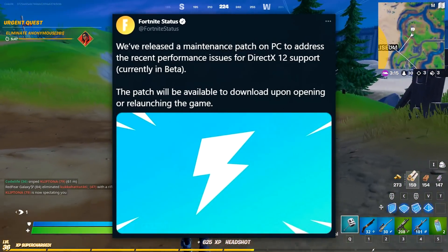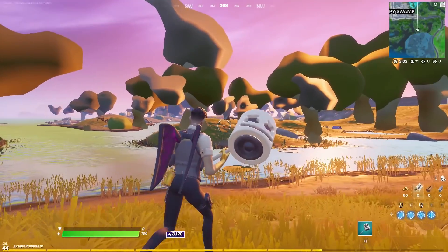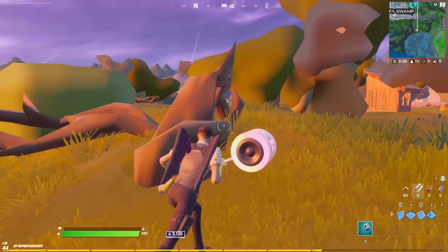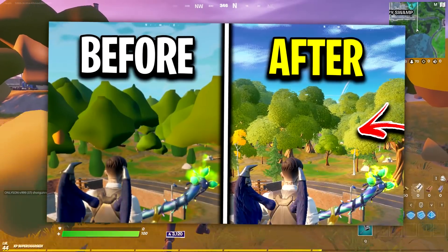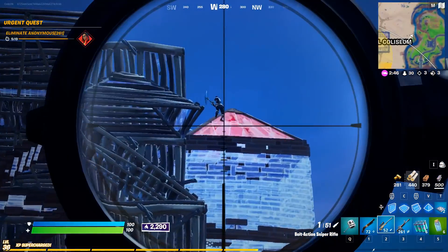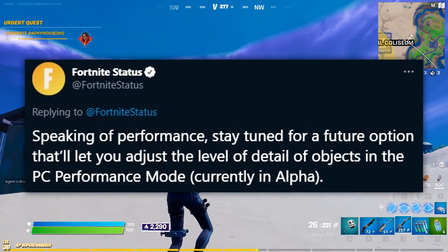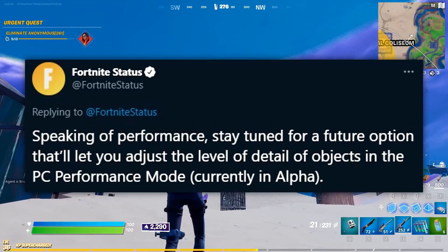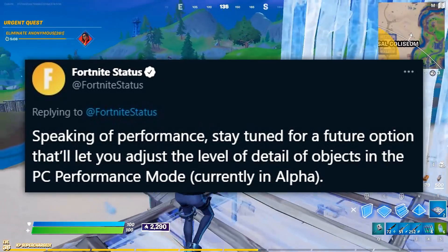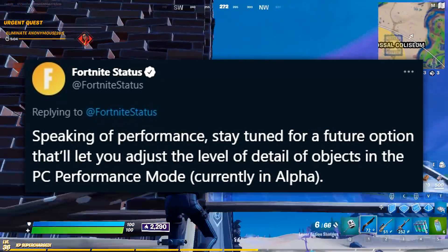In the first section of the tweet they were talking about how they fixed the DirectX 12 bug — I actually did a video showing how to temporarily fix that, so you guys don't need to do that anymore, but I'll leave the link in the description. Going past that, they talked about the performance mode and said: 'Speaking of performance, stay tuned for a future option that will let you adjust the level of detail of objects in the PC performance mode that's currently in alpha.'